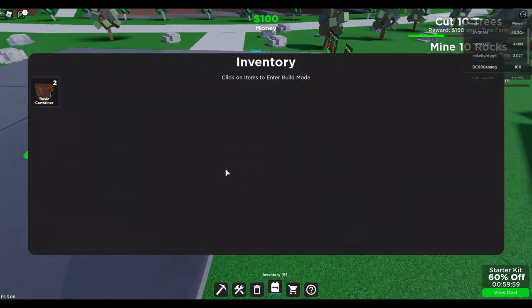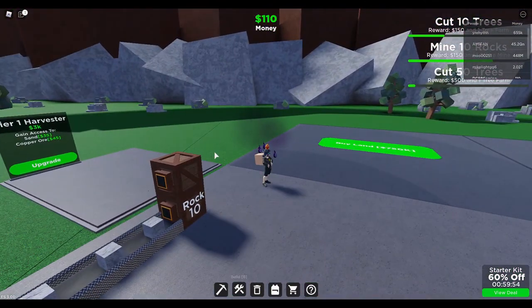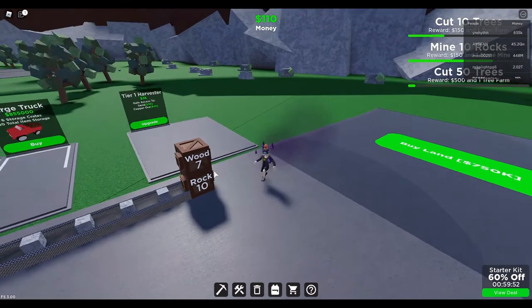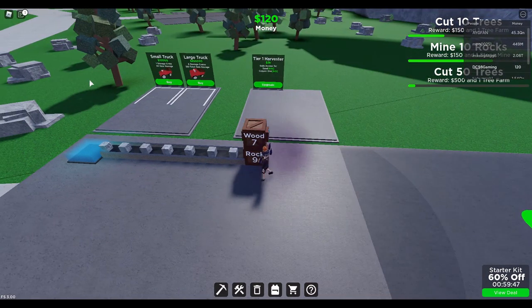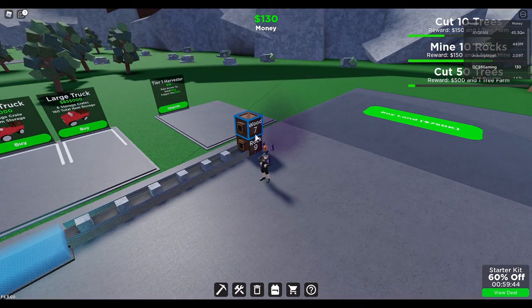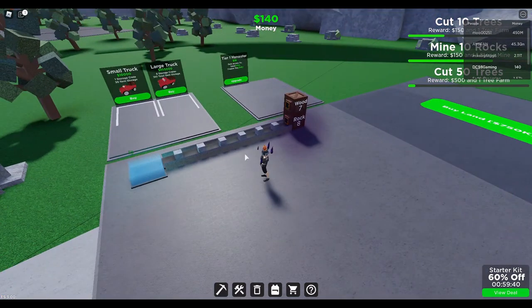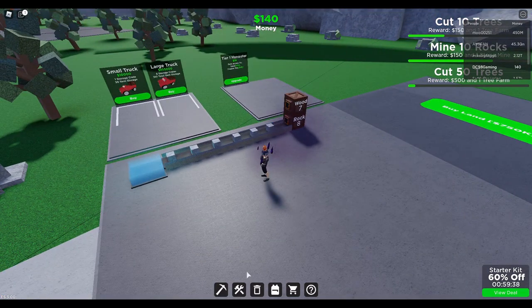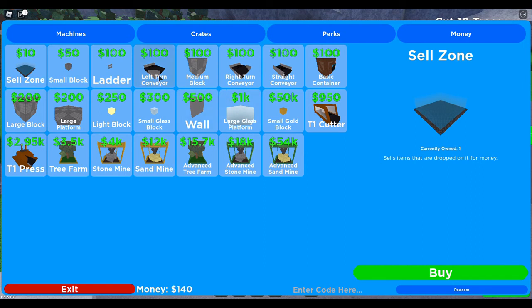I think I need to have another place — I'll probably get off the hall. Let's see how this works. I am making money! I don't know, is it because it's on the same conveyor? I might change the layout. Let's check the shop. I got another sell zone. Or actually I shouldn't have done that. Left turn conveyor.